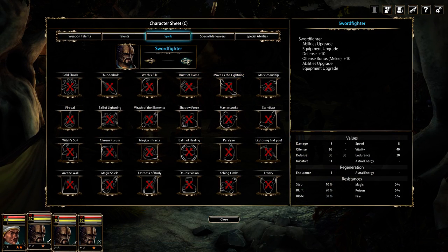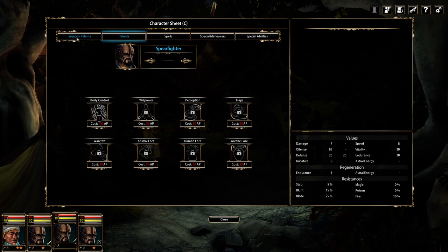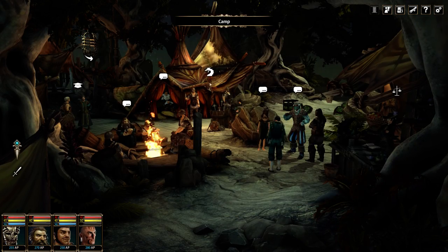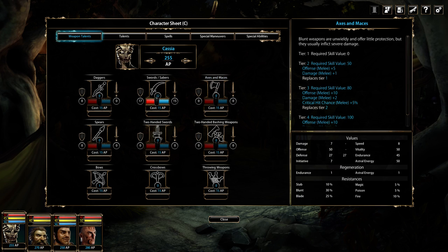At the hub world we can talk to our mercenaries and actually level them up — you need a certain amount of XP to do that. We can also level up our main character from the character sheet.